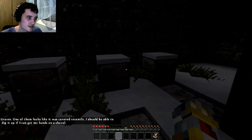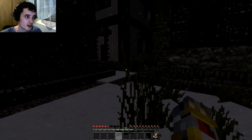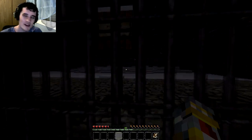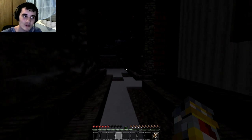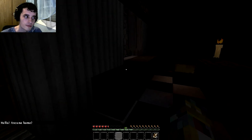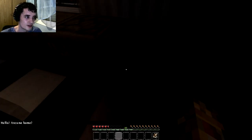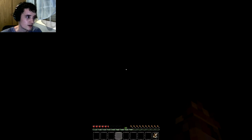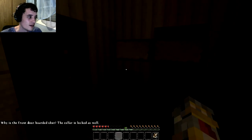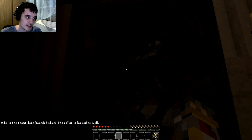Graves — one of them looks like it was covered recently. I should be able to dig it up if I can get my hands on a shovel. Hopefully they're not the graves of Arnold Shuster. I need to re-watch my playthrough of the first game, because I heard there's going to be some references. Hello? Anyone home? Nothing in there. Anything in there? No. That's a cauldron. It's so dark, it's really difficult to see what's in front of me. Why is the front door boarded shut? The cellar is locked as well.